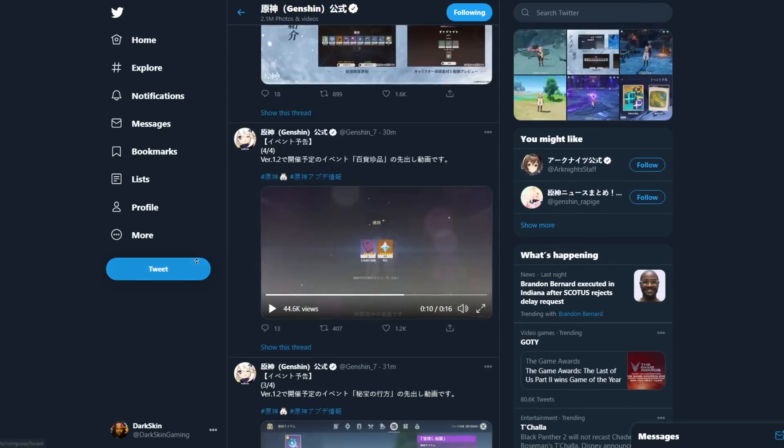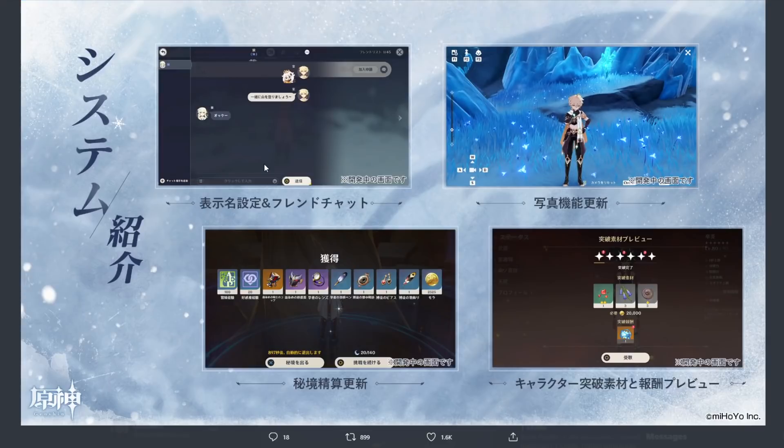Marvelous Merchandise is showing up. Right here they're showing that now when you do a domain, you automatically collect all of the rewards, and then if you click this button you can reset the domain to do it again, or press the other button to just leave. That's really really nice. Also right here — you get acquaint fates for level 20, level 50, and level 70. So if you get a character to 20, 50, or 70, you get an acquaint fate. Acquaint fates only go on the normal banner, not the limited banner, so you can't use them on limited characters or limited weapons.